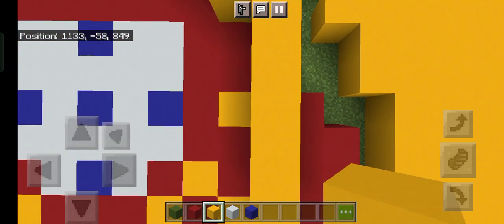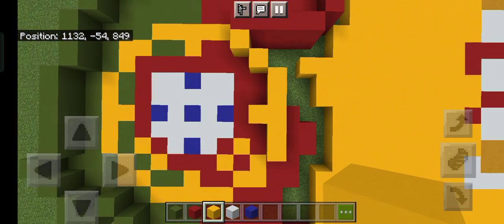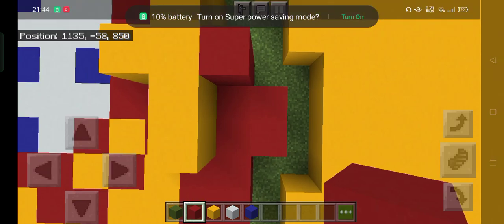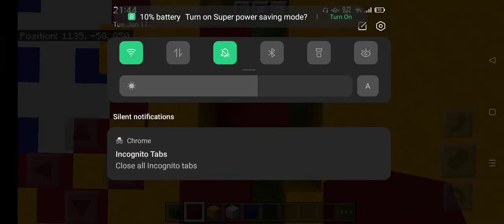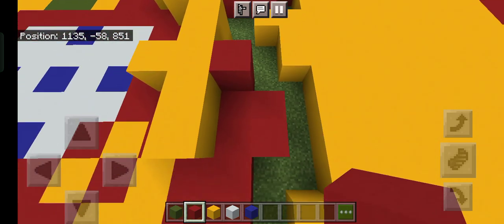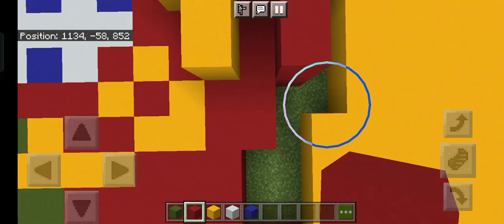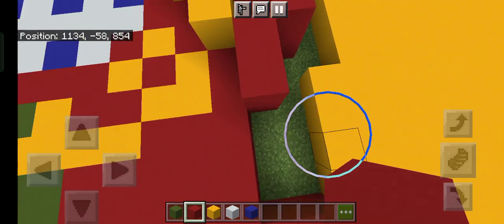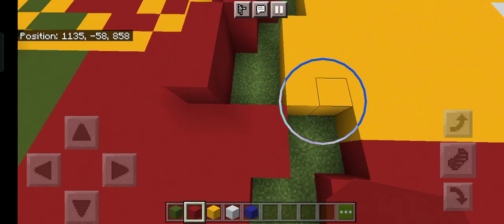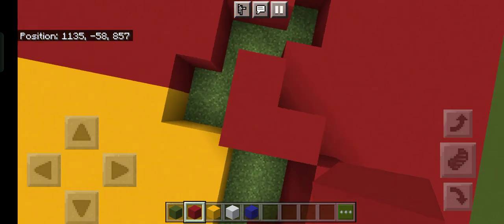On the third block, add one yellow to the left and on the right add one red. Then continue from the red going down — one, two blocks, then two more blocks going bottom left, then three blocks. Then to the bottom right go two blocks to make a little small L-shape.